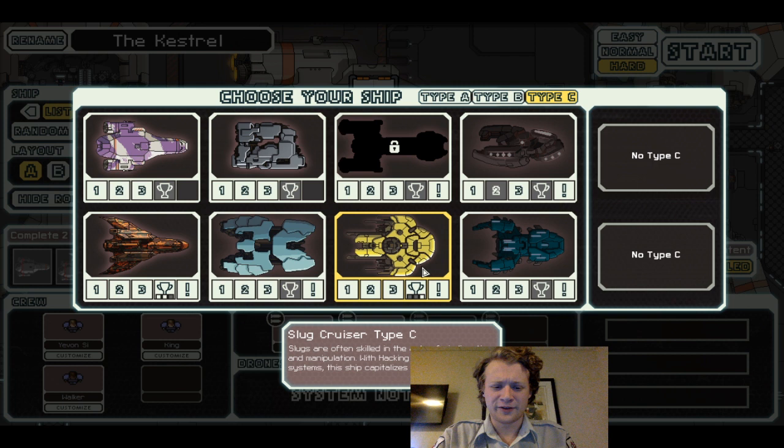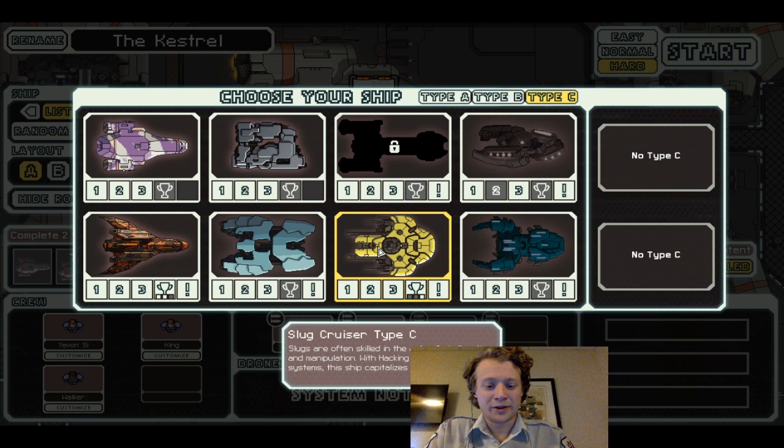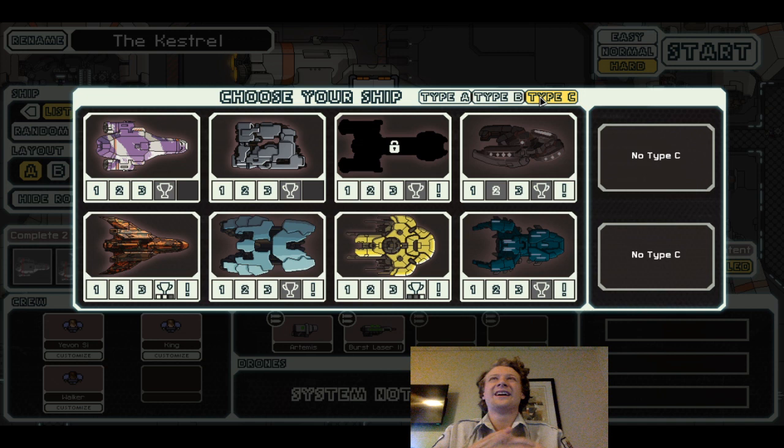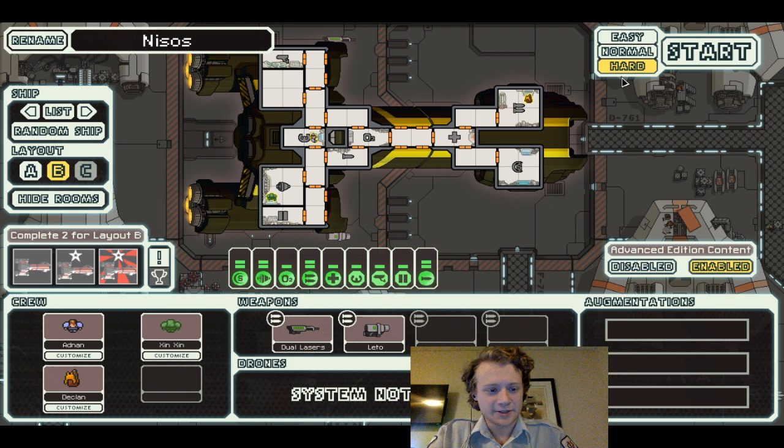Hello everyone! Welcome back to SlurWordsPlaysFTL. Last episode we got to victory with the Slur Cruiser Type-C. I was not expecting a victory with our first official run, but I'm glad — that was a fun one. We really had a lot of fun with suffocation and hacking, which wasn't a run I was considering seriously. I was like, how viable would that actually be? It turns out it was very viable if you have the right setup. We're going to go looking for the Type-B today, the Nisos. Let's get started.